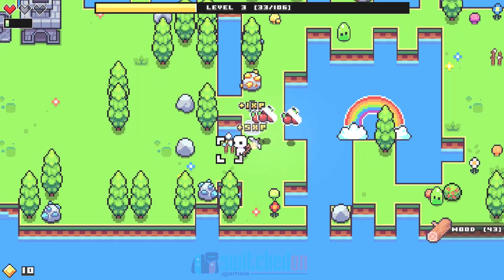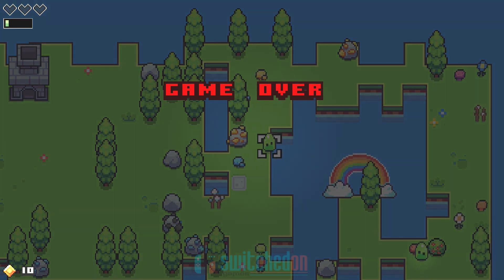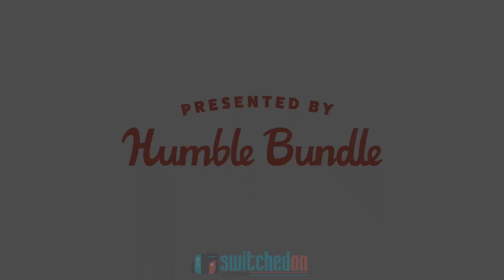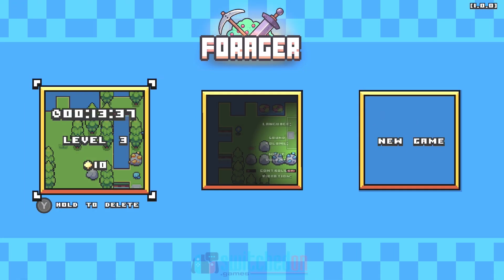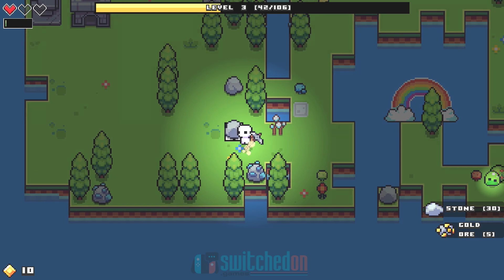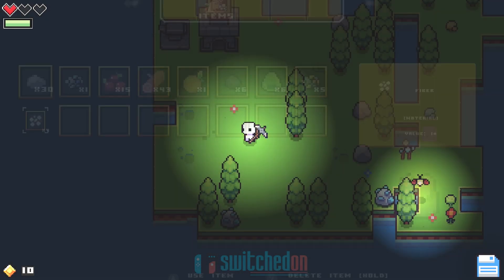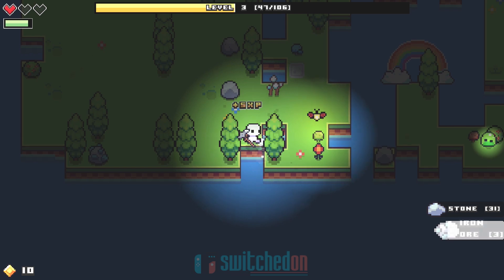We got hit by a slime — didn't see him coming. This is a good chance to see game over. It kicks you back to the title screen — you can see the Humble Bundle start and Hopfrog, the developer. Back at the title screen, we just load the save and we're literally where we were when we died, with the same energy. I really don't know the point of dying, to be honest — I haven't lost any materials. It's just a minor inconvenience with no real consequence to dying.